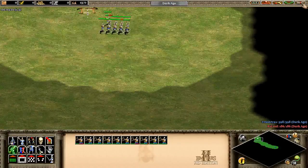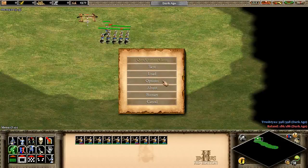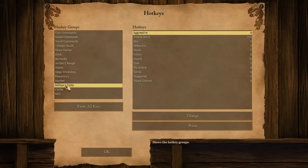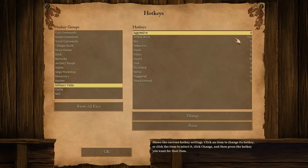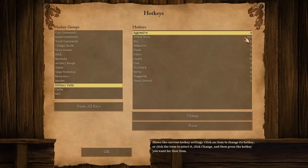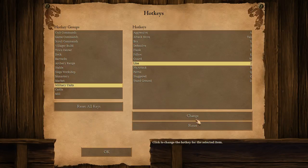The way you check to see what your hotkeys are is you go to the menu up here, go to options and hotkeys, then go down to military units. This has all of your different stances and which hotkeys they are. I'm using the ones from the Forgotten Empires because it makes sense to me and I've gotten used to them, but whichever ones work for you, you can change them if you want to.